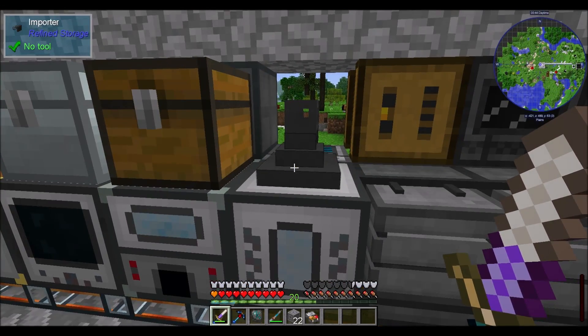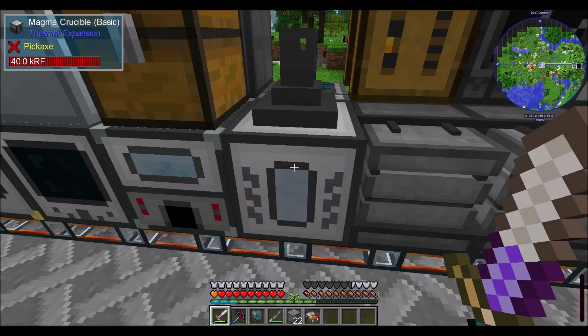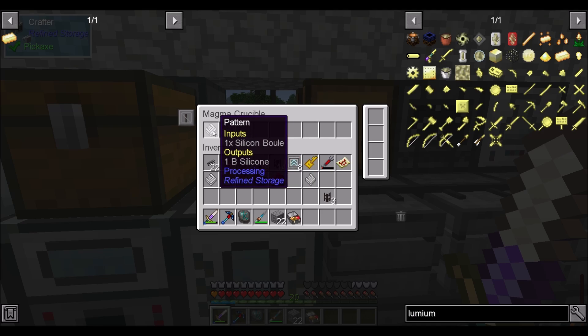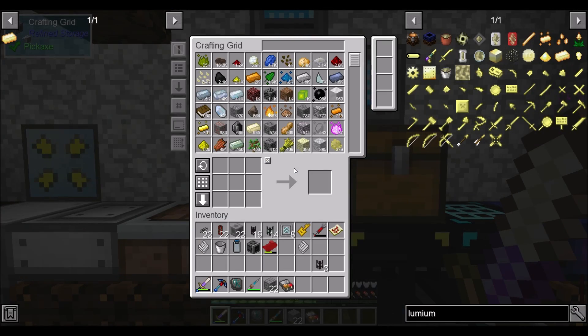Because we have a fluid importer on top of our Magma Crucible, and we taught you how to make glue compound and silicon. So let's teach it how to make molten glowstone, and then I think we should be cool.